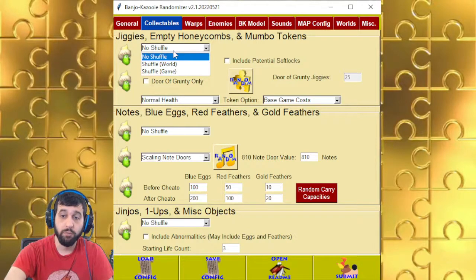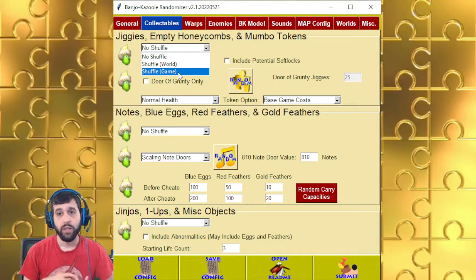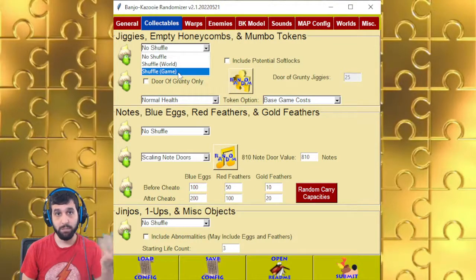You can shuffle most of these by world — so they'll be somewhere in the world within the same category — or by game, so they'll be scattered all throughout the game. For Jiggies, Empty Honeycomb, and Mumbo tokens, it's a little weird. Sometimes you'll get a Rusty Bucket Bay Jiggy in Mumbo's Mound and it won't show up on your totals until you actually get to Rusty Bucket Bay.